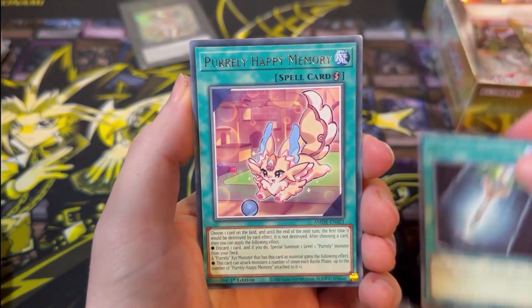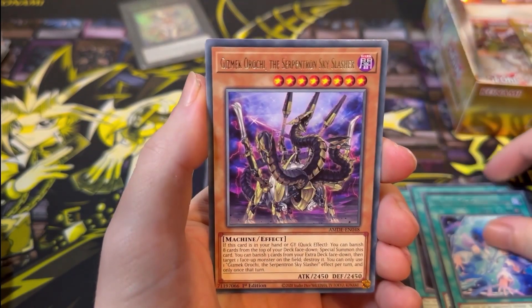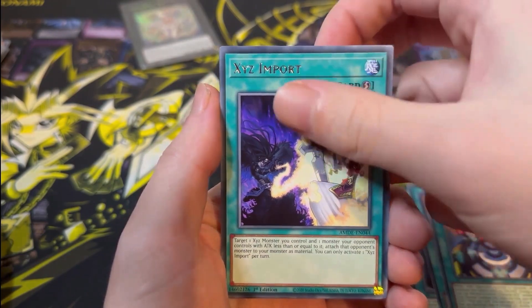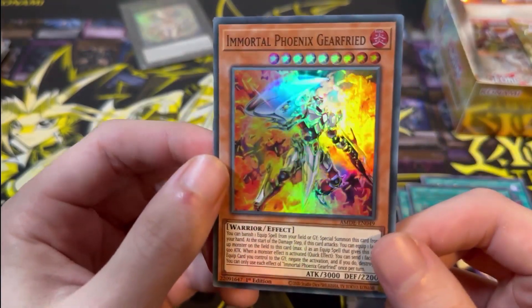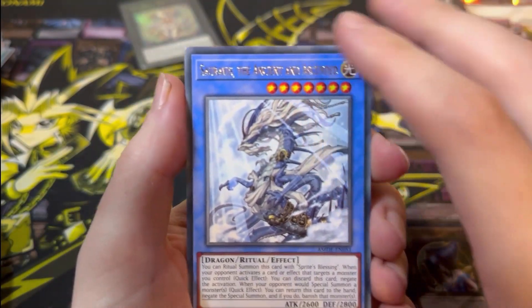Next pack: Double-Edged Sword, Purely Happy Memory, Mekanko Reflection Orondo, Gizmec Orici, Rescue Ace HQ, Xyz Import, and Immortal Phoenix Gear Freed — didn't realize this was in the set as well. That's really cool. I do love some of the reprints in this set, like 1 for 1, Machine Duplication, Limit Removal — there's some good stuff in here.